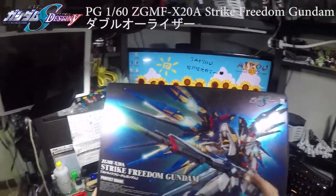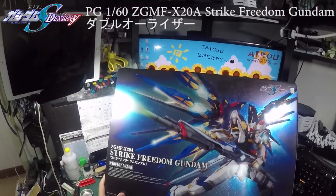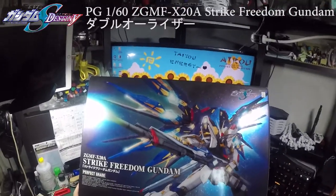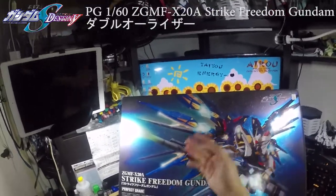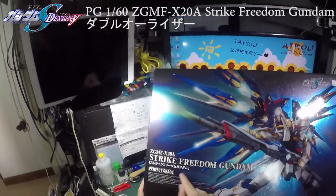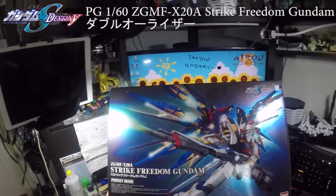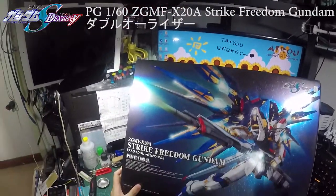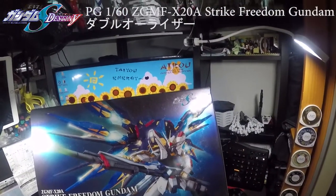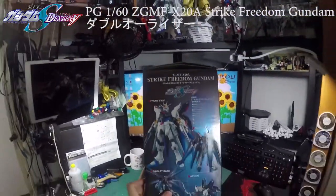So this is the cover of the box. There's the Gundam, and then just some brief information about the white and gold Strike Freedom Gundam. There you go — let's move on.